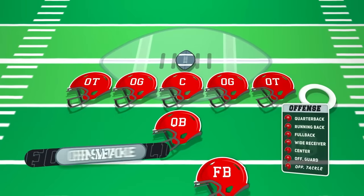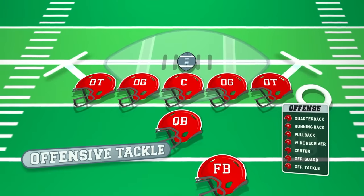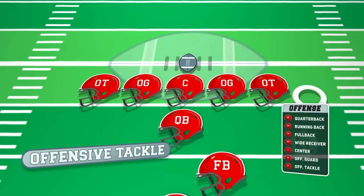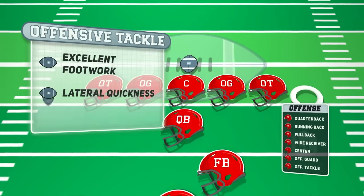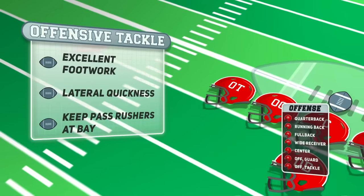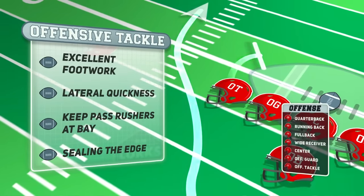Positioned on the edge of the offensive line are the offensive tackles. Their main job is to protect the quarterback from the edge rushers, who are typically fast and agile. Offensive tackles must possess excellent footwork, lateral quickness, and long arms to keep pass rushers at bay. They also play a key role in creating running lanes by sealing the edge and blocking for outside running plays.